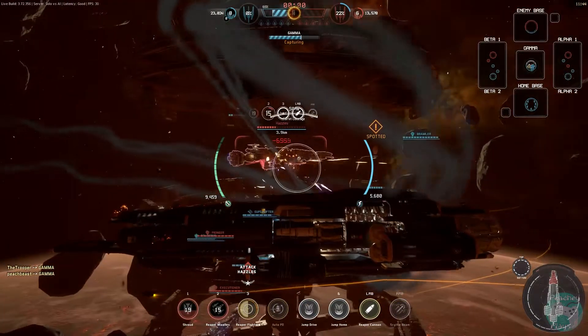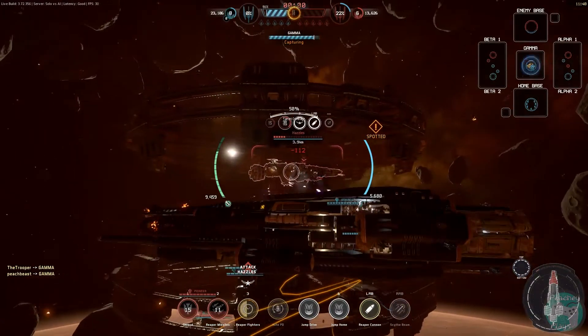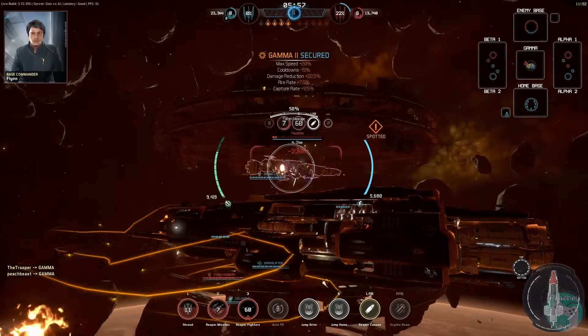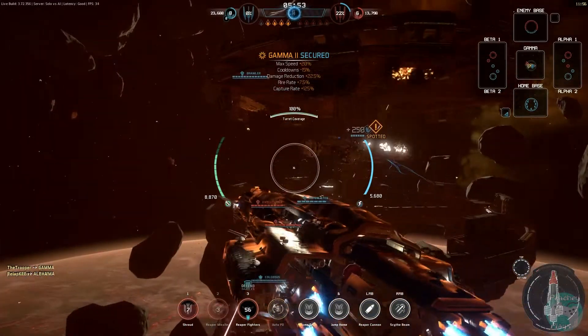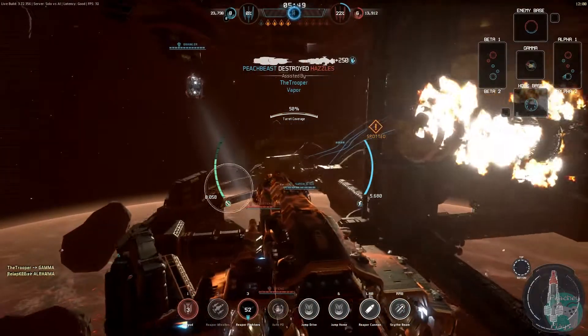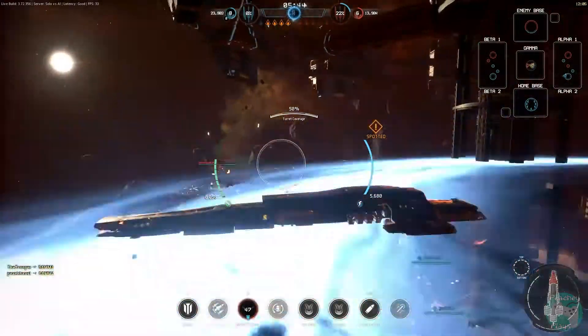We're going to get this ship here, and as we get it we've captured Gamma 2. What that actually does is give us a whole heap of bonuses — so we've got extra fire rate, reduced damage, all that sort of stuff. So that's pretty cool.